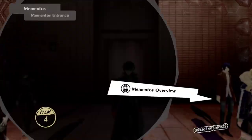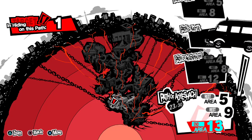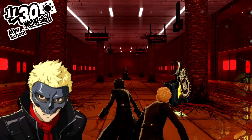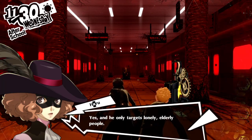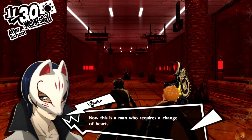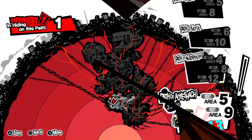There's no more targets in this area, so now we go into the newer-ish area - probably at the end. I assume. There you are - we found Wakasa's shadow. Some kind of scam artist right? Yes, and he only targets lonely elderly people. How could he do something so terrible? This is the man who requires a change of heart.